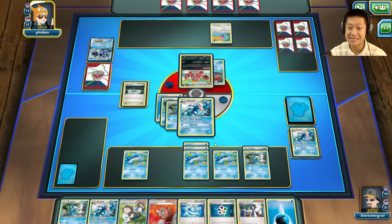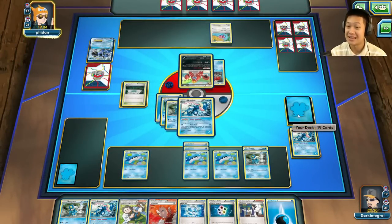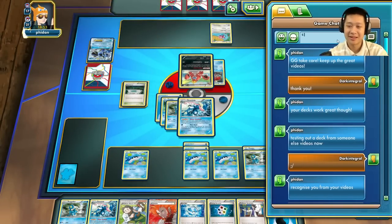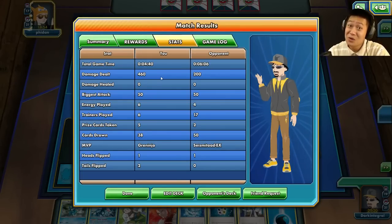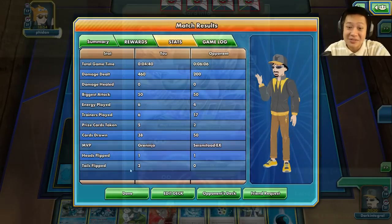Crawdaunt is here and it's GG — take care, keep up the great videos. Reflecting on that game: it was pretty slow-paced with Wishcash drawing through my entire deck by prize cards. This was a strange case where all of one card type ended up at the bottom. Greninja however folded through 460 damage by throwing all those ninja water stars along with regular attacks. That's that — let's move to the next match.